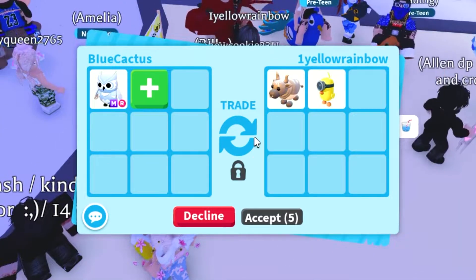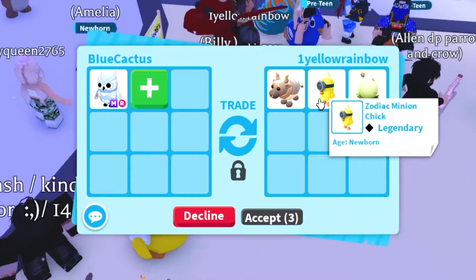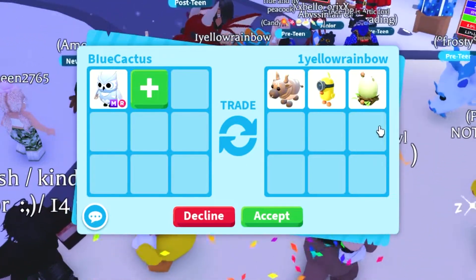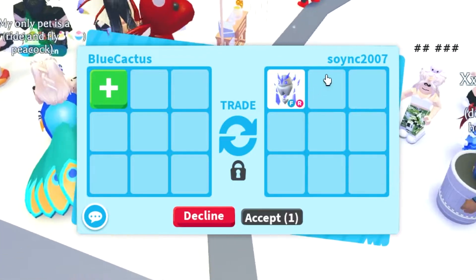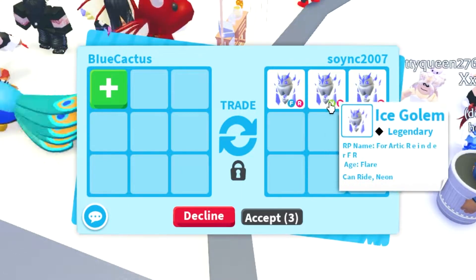We got a trade from OneYellowRainbow — she's starting out with a metal ox, a zodiac minion chick, and a woodland egg, which is really worthless because it's still inside the game. She's already accepted, so okay.